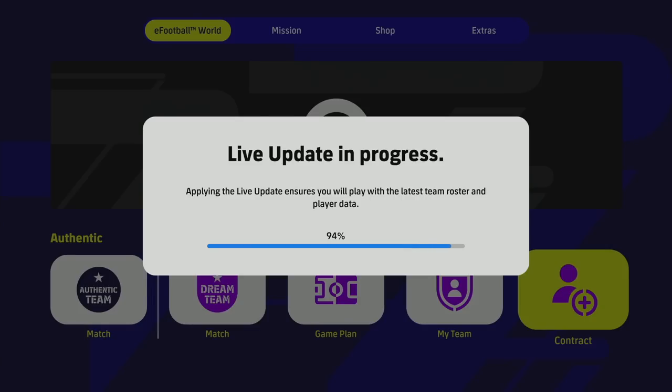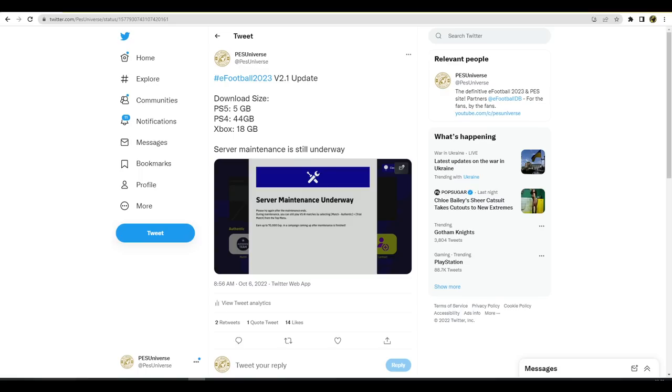First things first, the v2.1 update download sizes: it's 5 GB on PS5, 44 GB on PS4 — there's a lot of compression and optimization being done to the PS4 version — and on Xbox it's around 18 GB, the same as PC. The servers just came online as we clicked record.